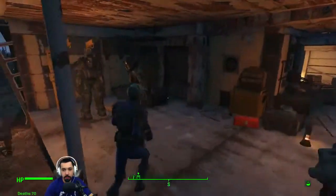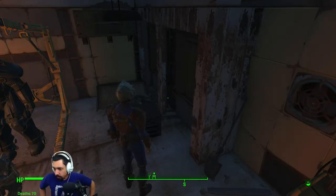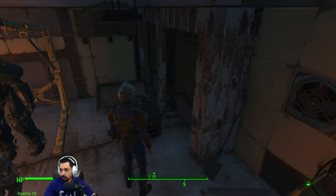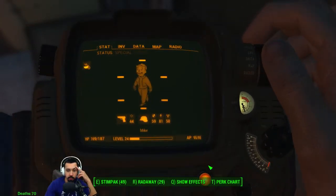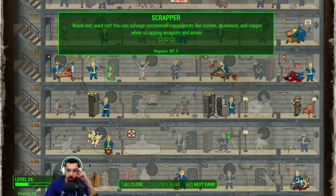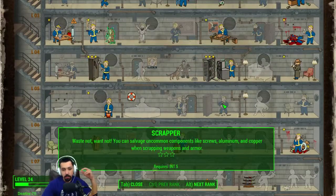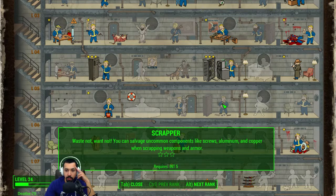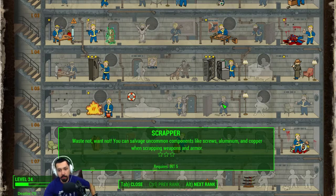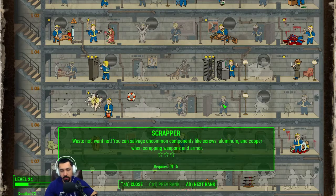Screws are the rarer ones. There is a perk that allows you to get screws when you scrap weapons - Scrapper, right? Really, I didn't think screws were that rare. Where's Scrapper? Right here under Intelligence. 'Waste Not - you can salvage uncommon components like screws, aluminum, copper when scrapping weapons and armor.' God dang it, we need that then.